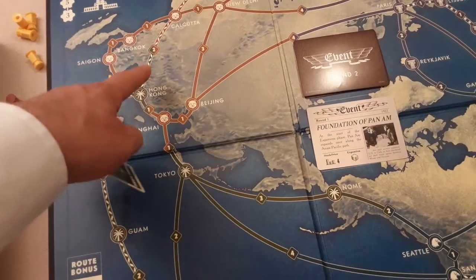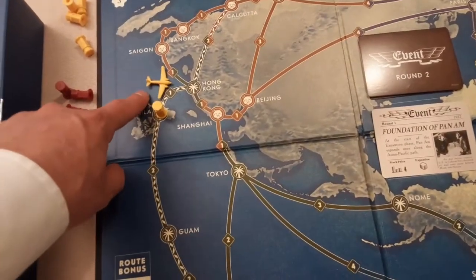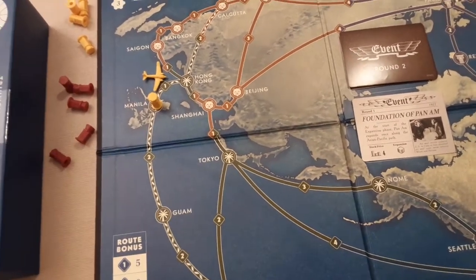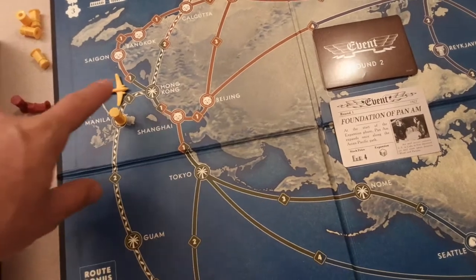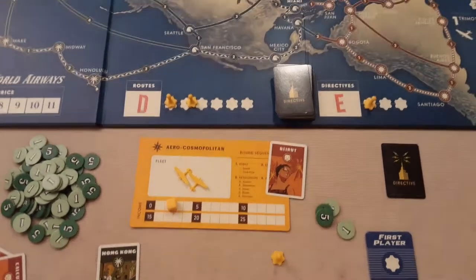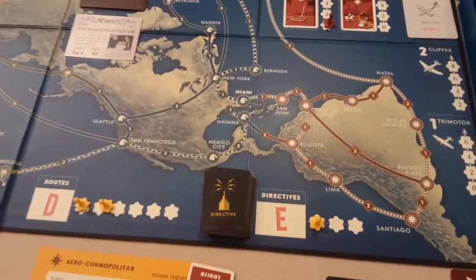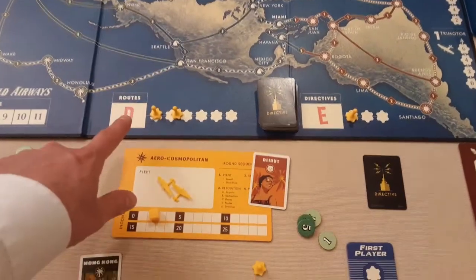If you use the exact name card you get to keep it for future routes — maybe from here to Calcutta or wherever you see fit. You then claim the route, place your plane, and your income goes up by the number on the route, not by the size of your plane. So using a size-two plane on a size-two route wasn't efficient — a one would have done.